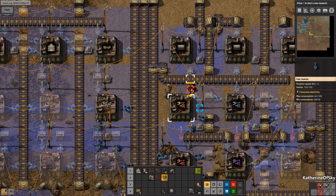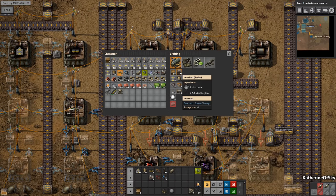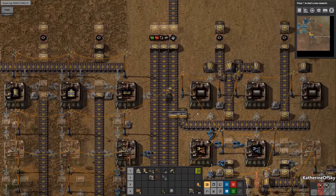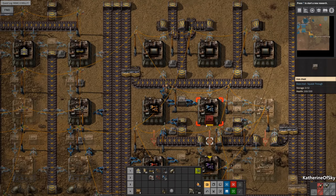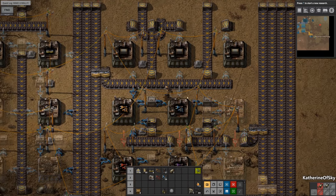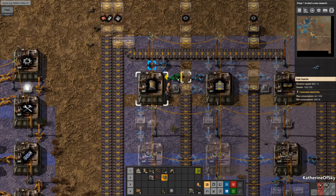I'm going to put down some of the crucial pieces here and make some iron chests. I like using iron chests in the mall because we don't need the capacity for anything else, and they can also always be recycled into train stations. I do need to build a gear assembly though — that's kind of critical.